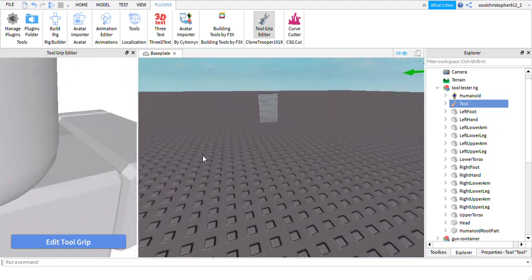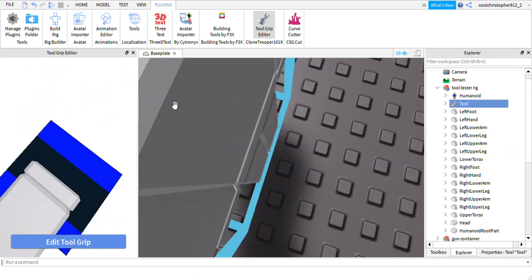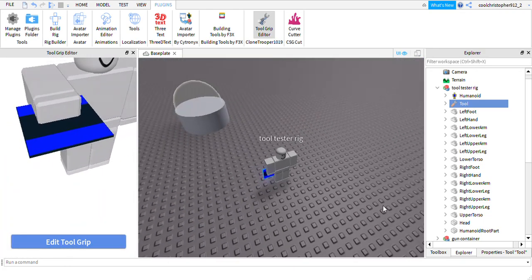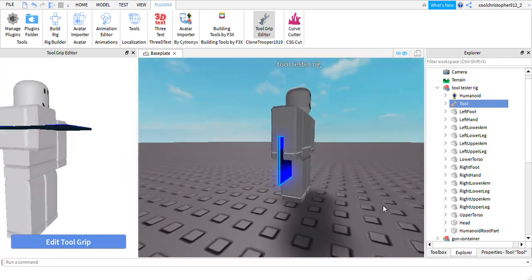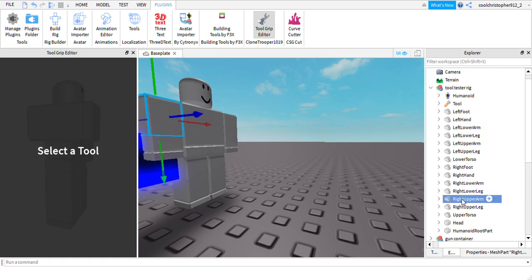My grip is kind of already done, but as you can see guys it'll look like this so far. This is kind of what you would have. You basically want to use the R15 rig option.